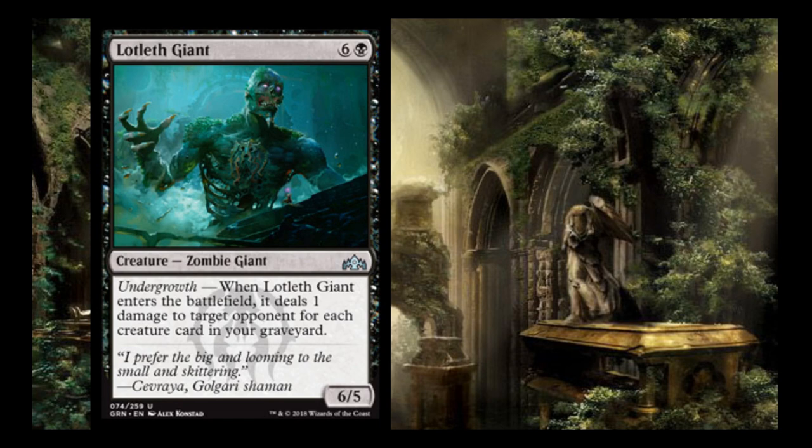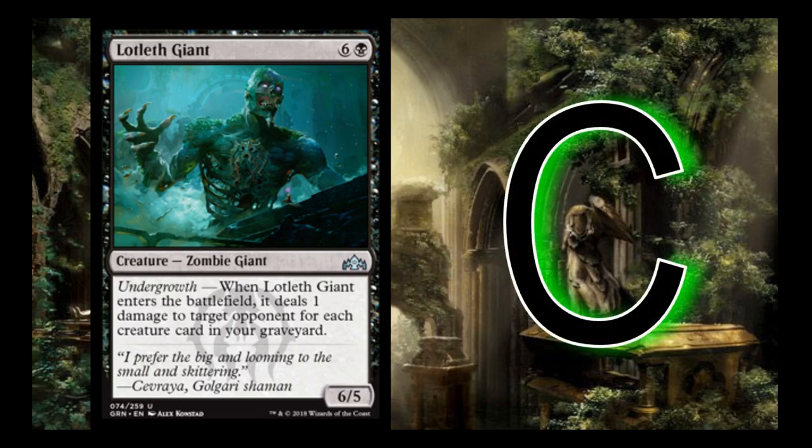Lotleth Giant is a 6-mana black zombie giant — 7 mana total, a 6/5. When it enters the battlefield, it deals 1 damage to target opponent for each creature card in your graveyard. It's not unrealistic for this to come into play and deal 7, 10, or more damage right off the bat. In a board stall where your opponent is taking any damage at all, this could just finish the game. I think the card's a C. The raiders are better because they're cheaper, but this card doesn't care about combat at all. If I have mana ramp or fixing, I'll run one of these.